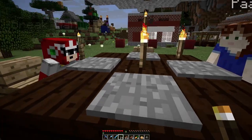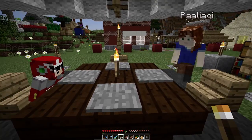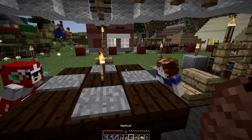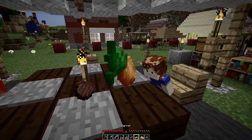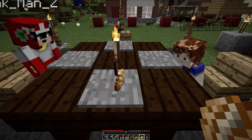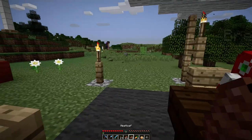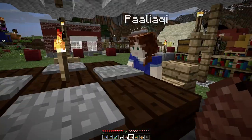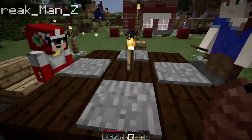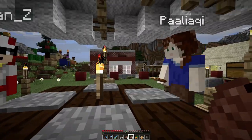It is now time for the traditional Festivus meal. There are two choices for the traditional meal: spaghetti, which is really hard to do in Minecraft, or meatloaf. We have meatloaf. Have some meatloaf, have some carrots to go with it, have a baked potato. I have a new grievance — you really kind of just throw food at us. Well, what do you want from me? Are you enjoying your meatloaf? I'm not even hungry — I've been snacking all day as I was cooking. I've cleverly named steak to meatloaf, but it didn't stack with my steaks. That's a special Festivus meatloaf, that's why.